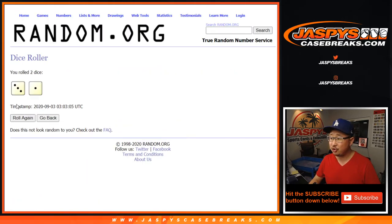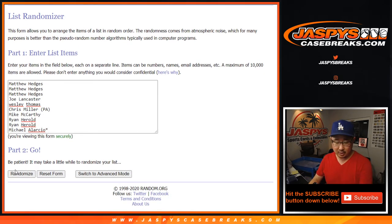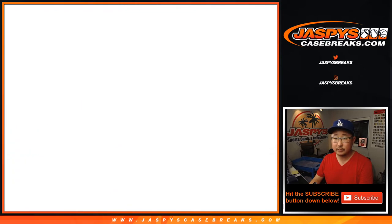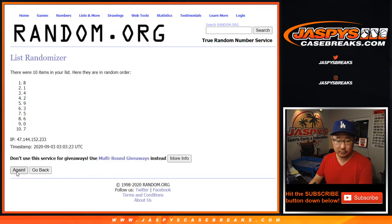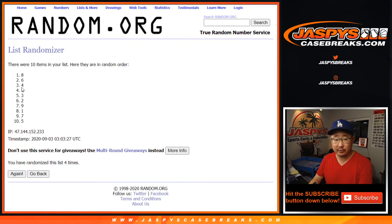Let's randomize each list. Three and a one, four times. One, two, three, and a one. Fourth and final time. Got Matt down to Joe. Three and a one four times for the numbers. One, two, three, and a one. Fourth and final time. After four, we got eight down to five.